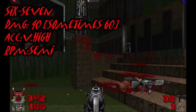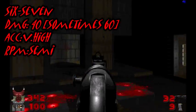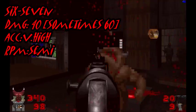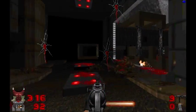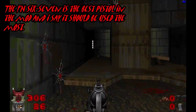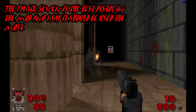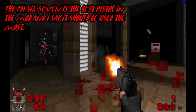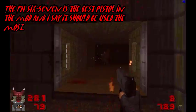Now the 6-7 deals about 40 damage and sometimes it'll deal a critical 60. It has very high accuracy and is semi-automatic. The 6-7 is actually in my opinion the best pistol in the mod, because it is very accurate, deals a lot of damage, and since it's semi-automatic you can shoot as fast as your trigger finger can.